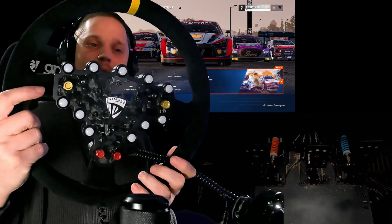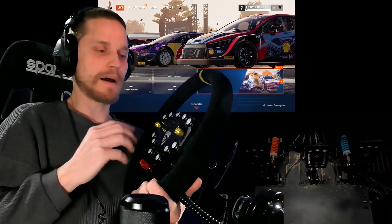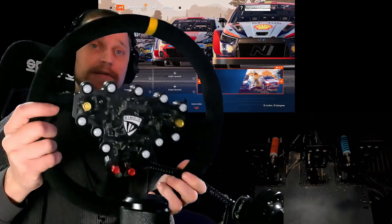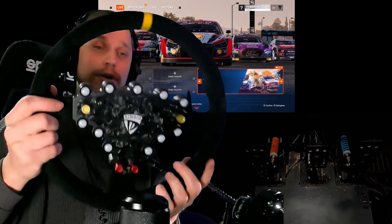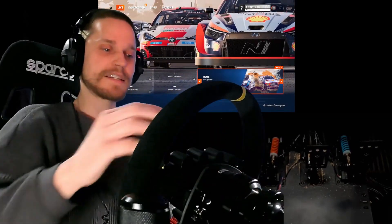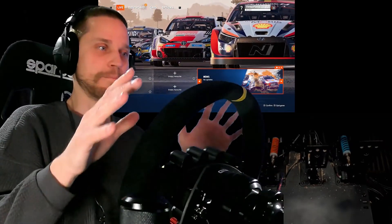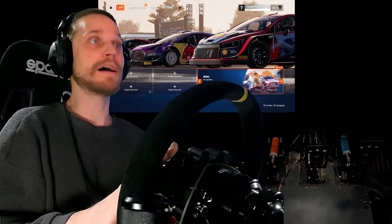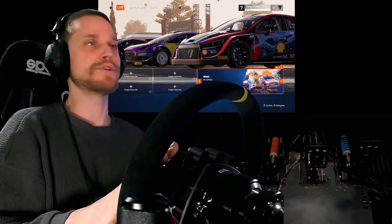Shout out to SimDid again — their equipment is really awesome. I've really been enjoying the digital dashes and the steering wheel specifically. This is actually modeled after the Yaris GR, the Rally 1 car. It brings the whole rally experience together and makes me feel one step closer to being inside a half-million to million dollar car, depending on what year you choose.